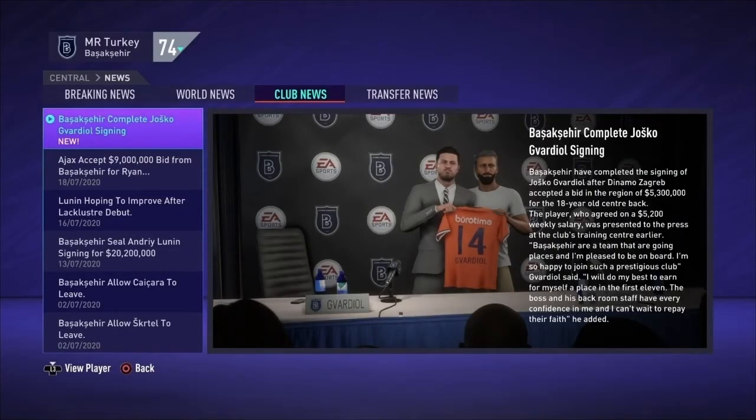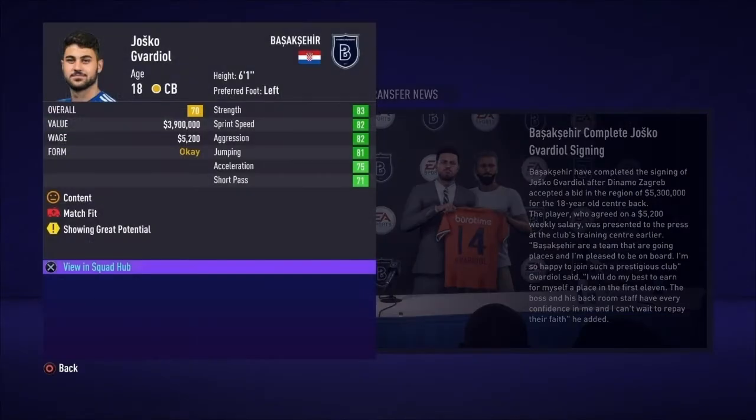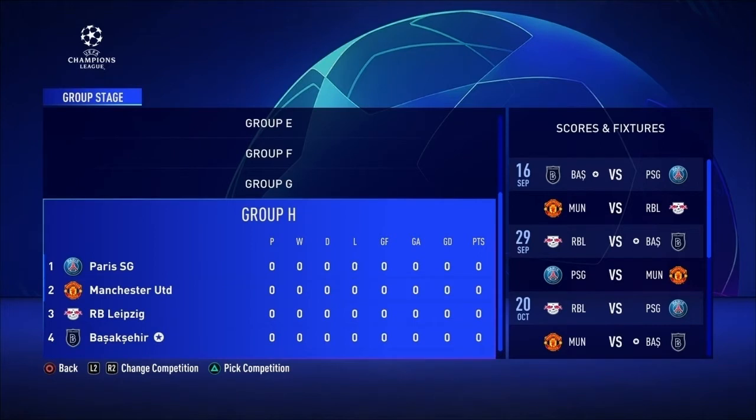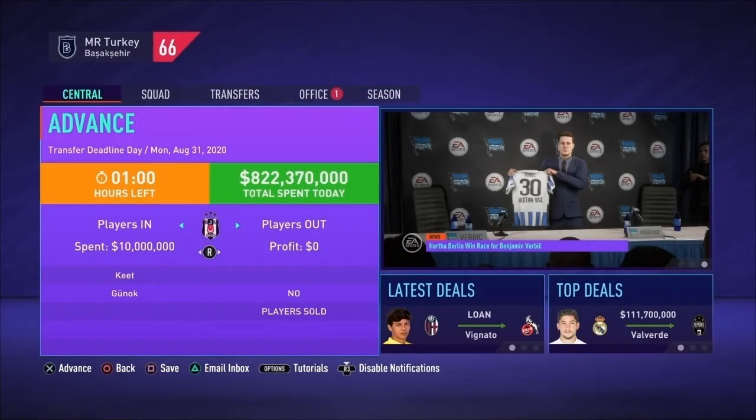What will probably end up being our final signing of this transfer window: we've signed the young Croatian center back — who can also play left back — Josko Gvardiol from Dynamo Zagreb for 5.3 million dollars. We've sold Daniel Aleksic to Braga for just over 3 million, and Alexander Aperenu to Ajax for just over 3 million. That's it for this transfer window.